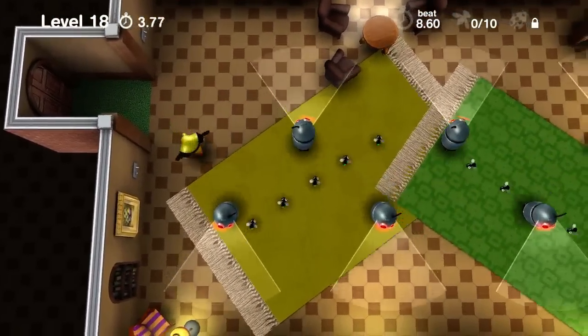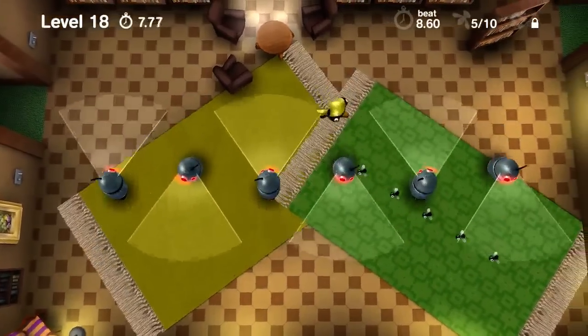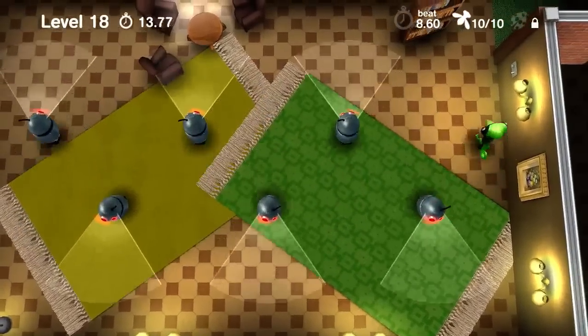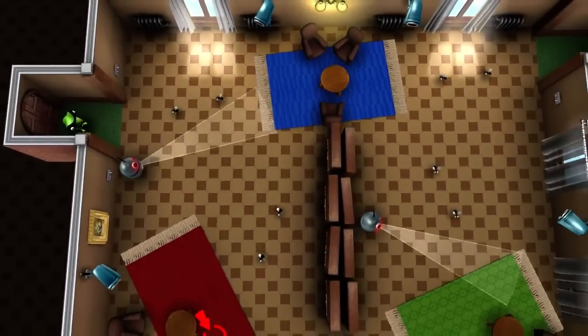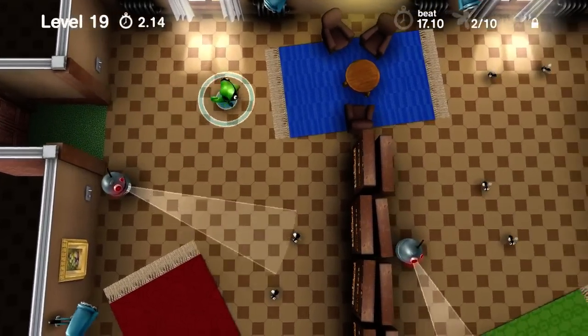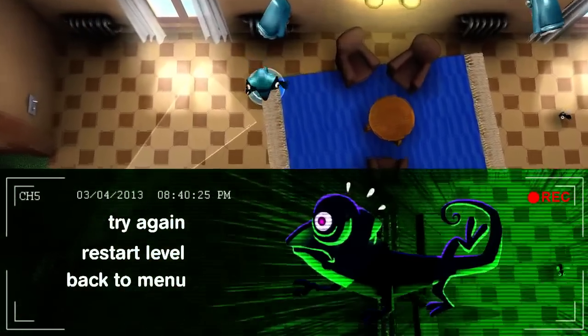It's actually very important to figure out which direction the bots are turning. Spy Chameleon — available for $6 via HumbleWidget. They're also going for Steam Greenlight, so if you feel so inclined, feel free to toss a vote their way.